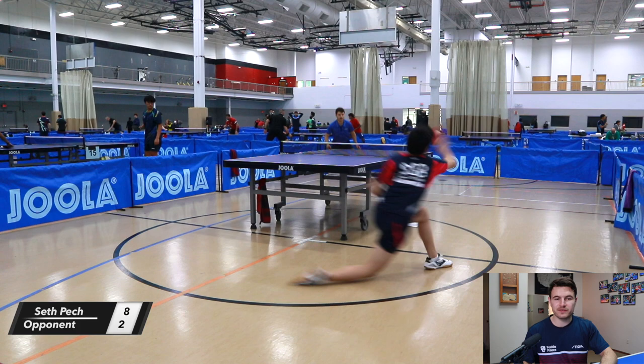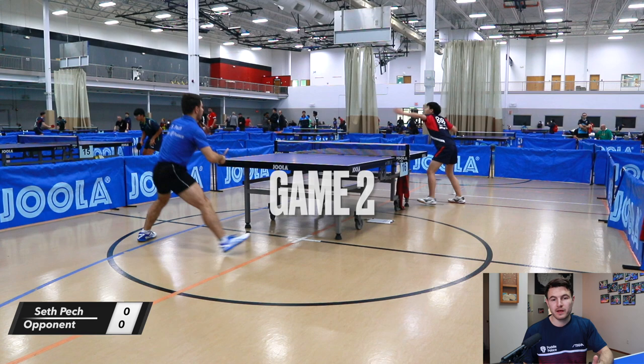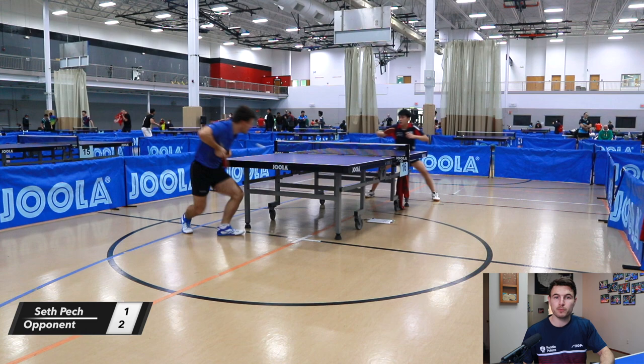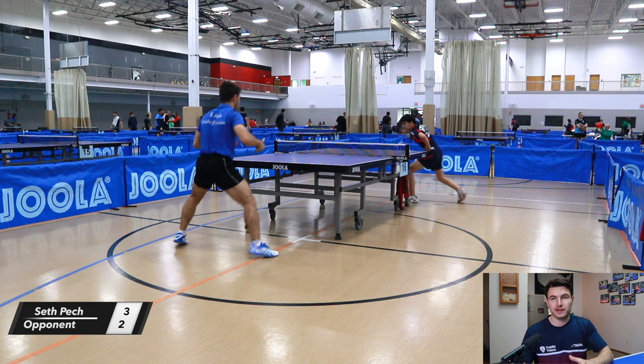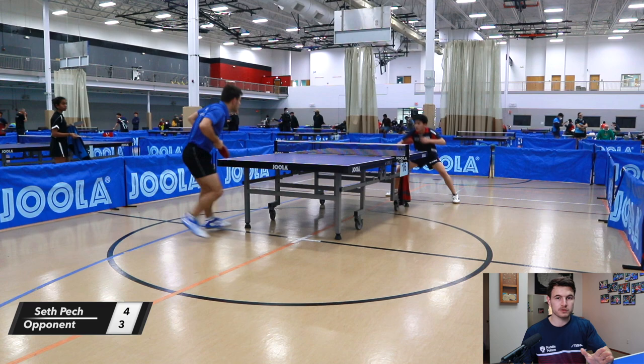Let's talk about his game strategy. He's a two-wing looper on both sides. He takes the ball very early, so very much a modern player with a very strong forehand and backhand. His forehand is very versatile — he can do strong underspin loops as well as topspin counter loops. His backhand is primarily good at countering the ball, and he likes to use the forehand turnaround ball on underspin loops and when I lay up a soft loop to his backhand.